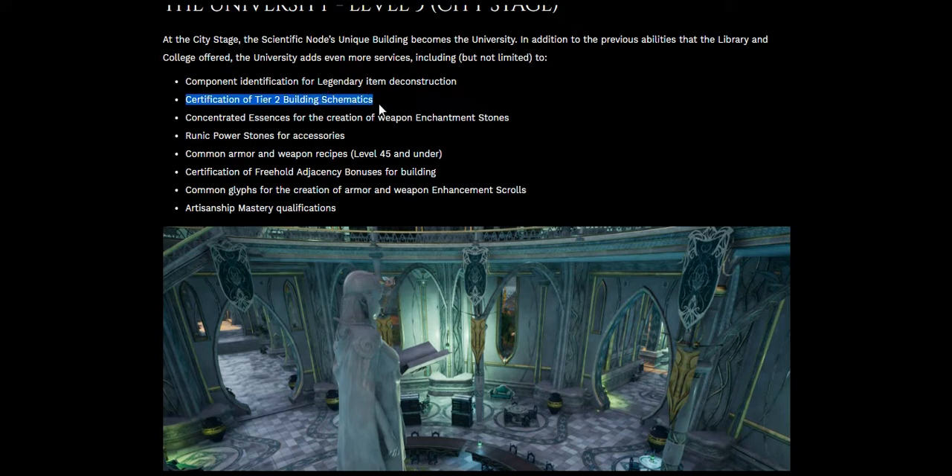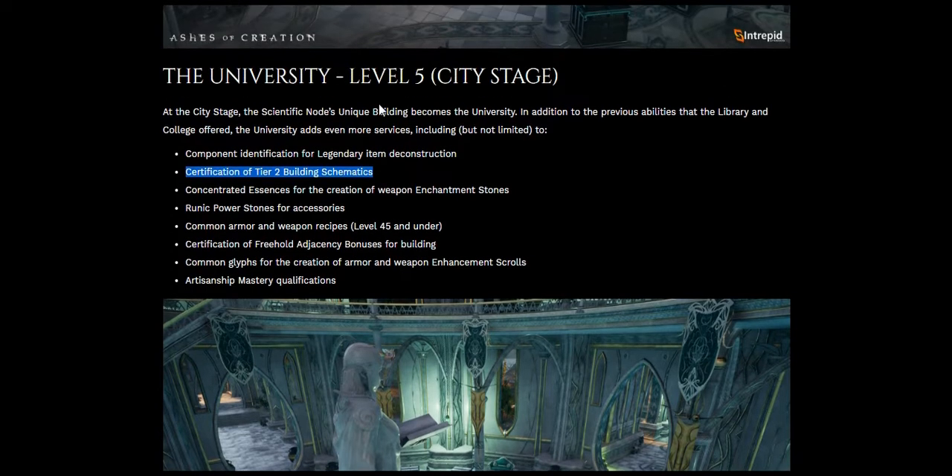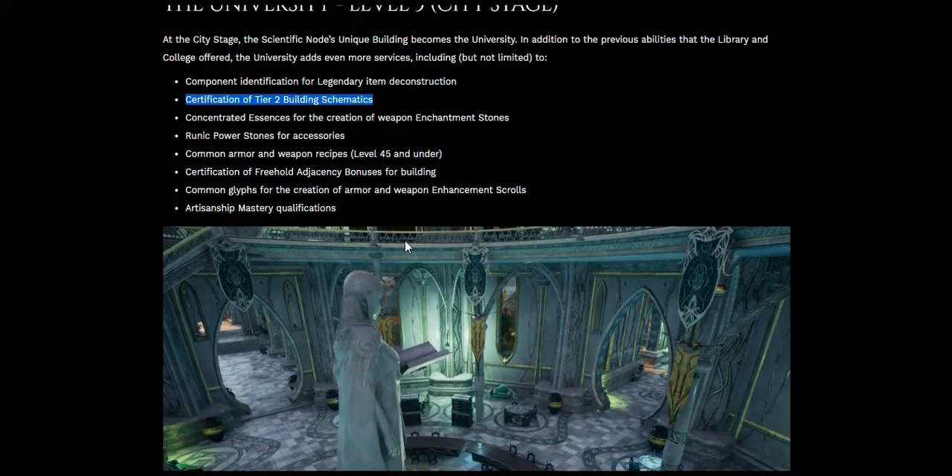Certification of tier 2 building schematics — if you are a founder-level kickstarter backer, this is where you use your tier 2 schematic at level 5, the city stage. Everyone will have normal tier 2 building schematics, but your kickstarter one will look different somehow. We still don't know what half of the kickstarter stuff looks like — they haven't updated the artwork — but tomorrow the new forums come out and maybe they'll upgrade the rest of the website too.